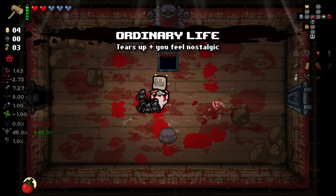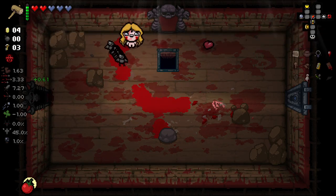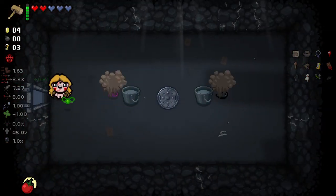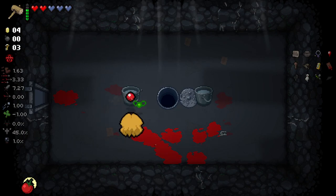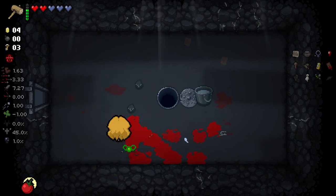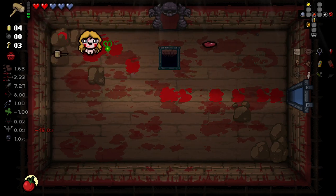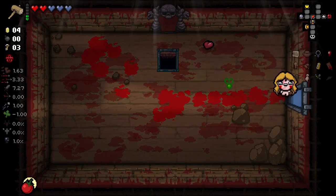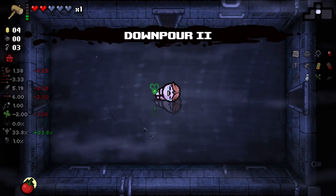Ordinary Life here is good. Devil deal-wise, I don't think we want to go devil deal. I will go down to the Downpour here. Does this destroy rocks? It does. That's interesting. That's a pretty good active. I doubt it opens secret rooms though. I don't really want to use devil deals because I want to keep my hearts for dying.